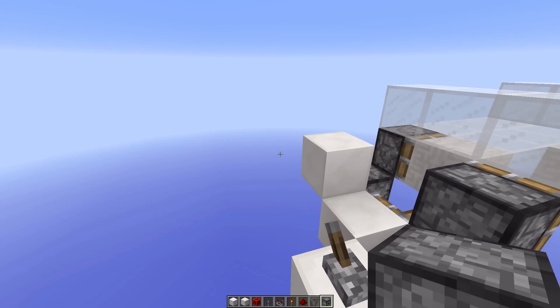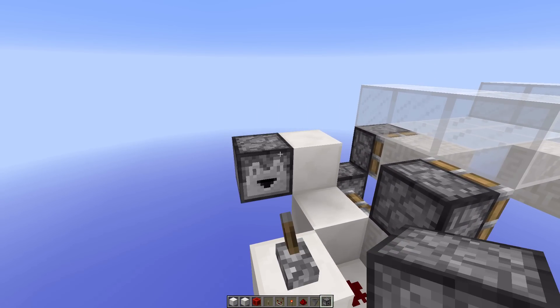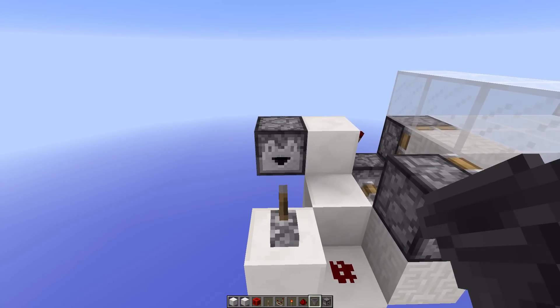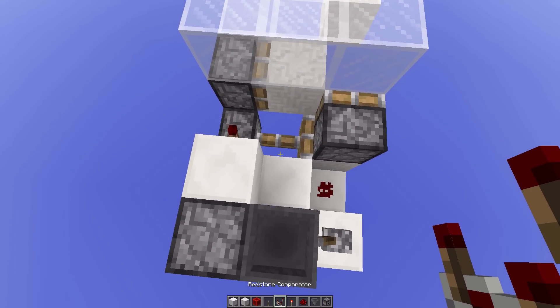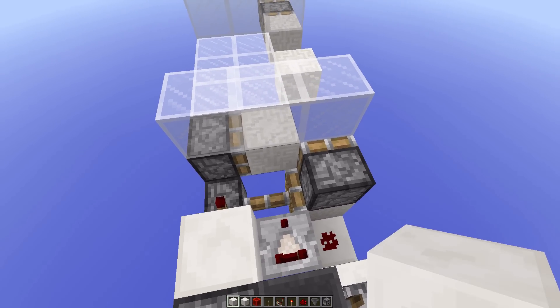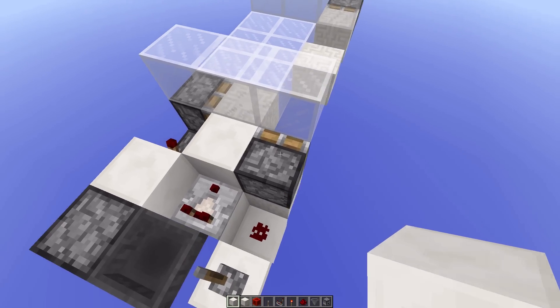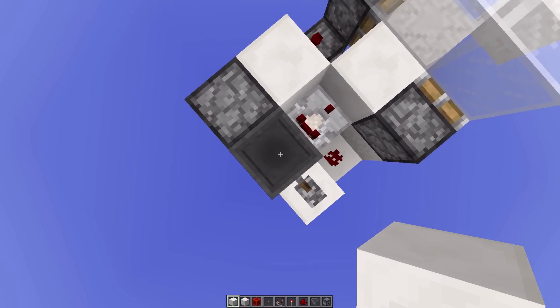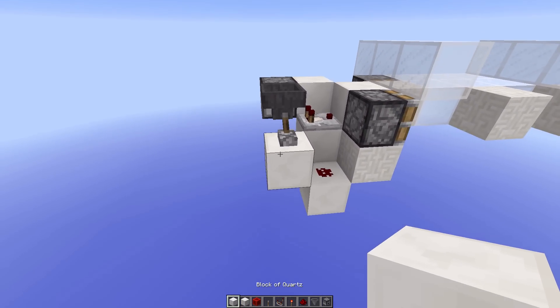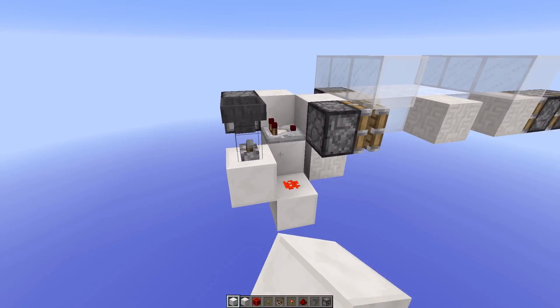And that is fairly straightforward. You just put a dropper right there facing into where you just put your lever. Then a hopper facing back into that dropper, and then a redstone comparator facing out of that, straight into the piston — or into the block which is next to the piston rather. And then place any old item in the hopper right there.